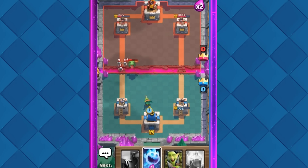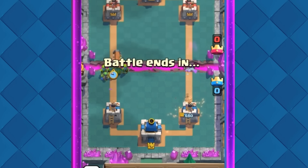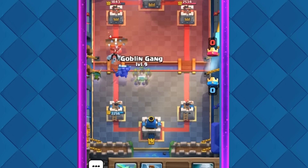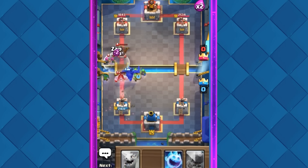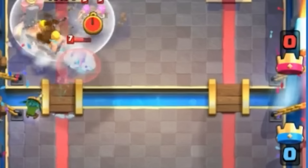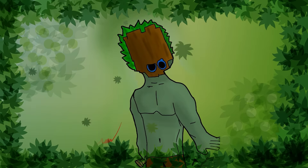The key to this strategy was to defend cheaply with the Dark Goblin, bait out the Log, and then push hard with the Pencil, Goblin Gang, and Dark Goblin. This combo proved absolutely devastating, with the P.E.K.K.A. especially effective against tanks and popular Expo decks, providing a solid defensive backbone. This innovative strategy quickly gained popularity among top players, propelling the Dark Goblin into the spotlight as a formidable card in competitive play. Yet this was just the beginning of the Dark Goblin's rise to fame.